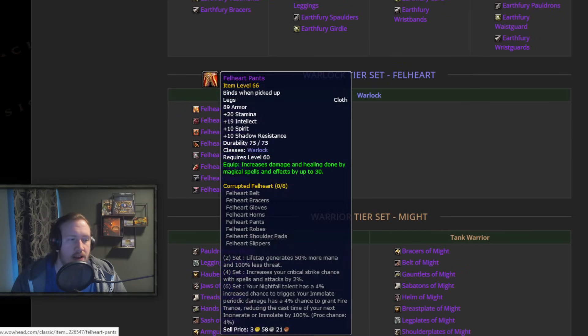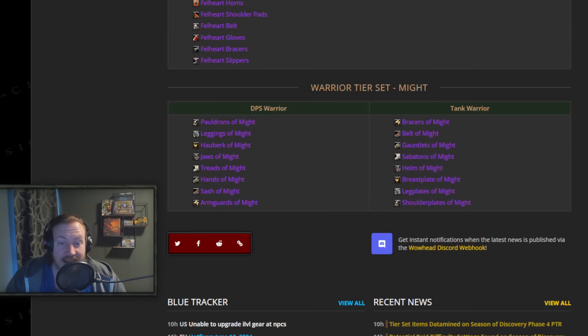For Warlocks there's only 1 set. 2-set: Life Tap generates 50% more mana and 100% less threat. 4-set: increases critical strike chance by 2%. 6-set: your Nightfall talent has a 4% chance to trigger, and your Immolate periodic damage has a 4% chance to grant Fire Trance, reducing the cast time of your next Incinerate or Immolate by 100%.